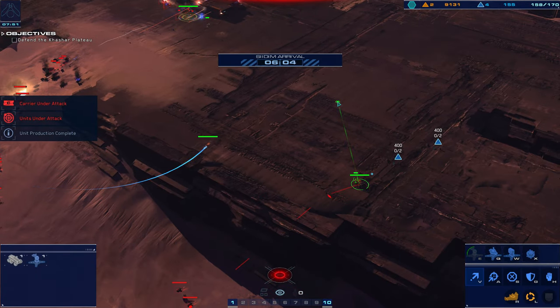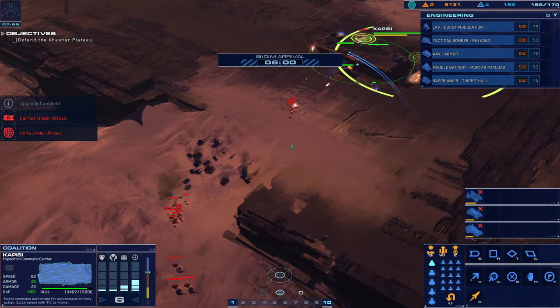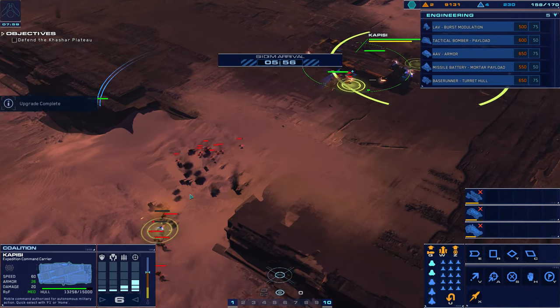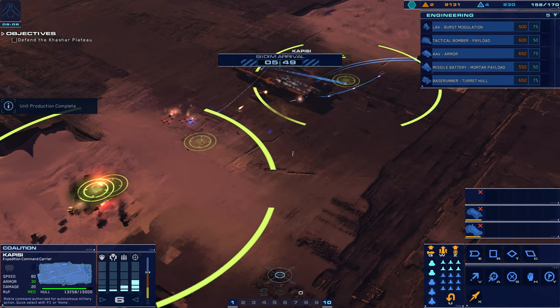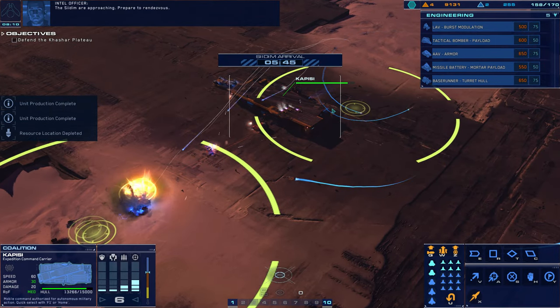Alert — carrier taking fire. Enemy rail gun firing on Freddy. Let's give you a problem. Target confirmed. Launch bomber. Enemy rail gun eliminated. Ready to give him hell. I don't really feel the need to support the Kapisi. Kapisi is good enough on its own.